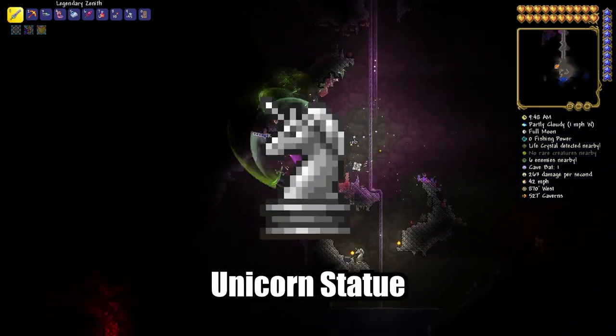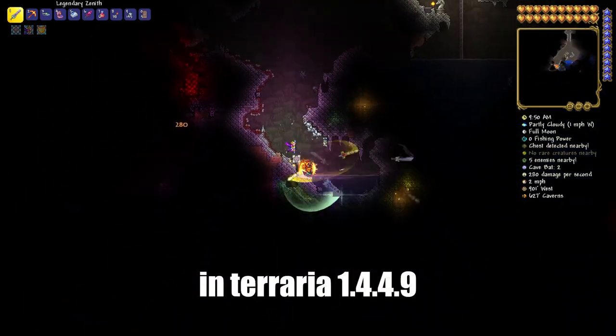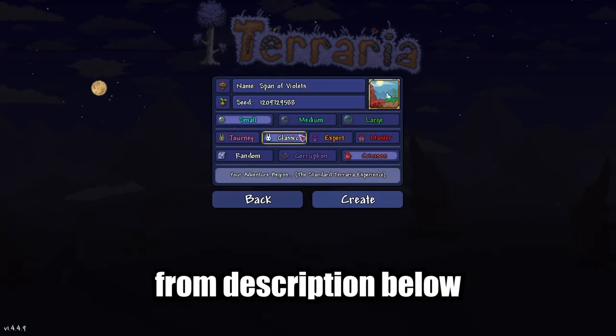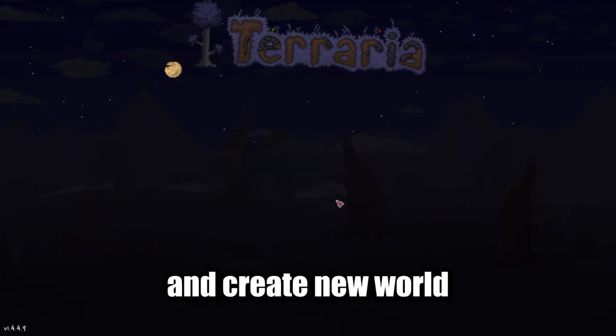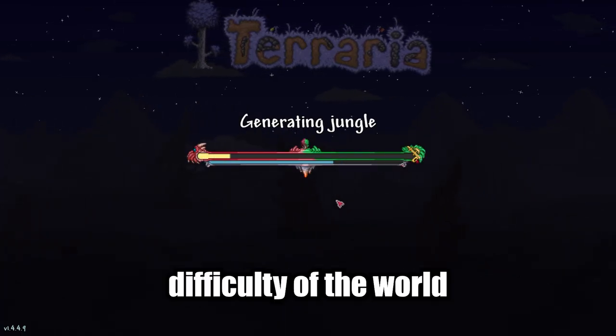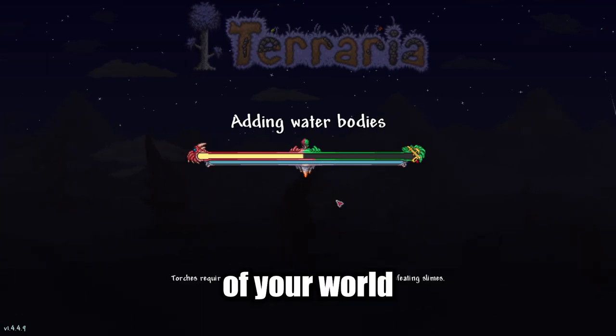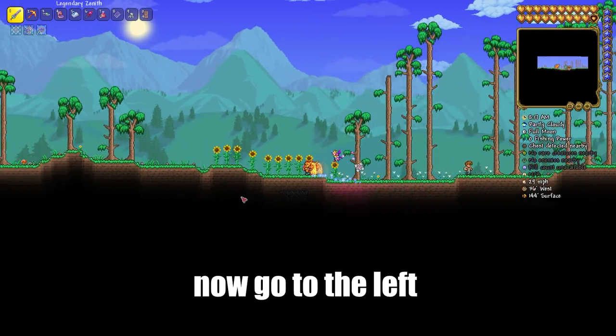I'll show you how to find Unicorn Statue in Terraria 1.4.4.9. Copy it from the description below, paste it and create a new world. You can change the difficulty of the world, but don't change the size and type of corruption of your world. Join in this world.